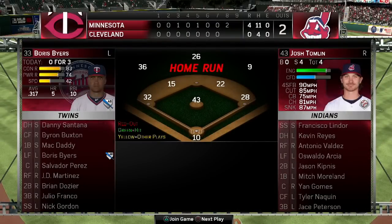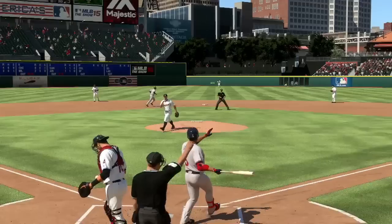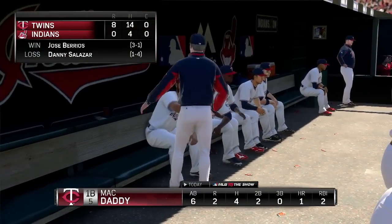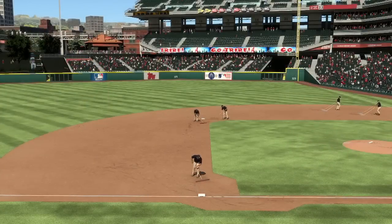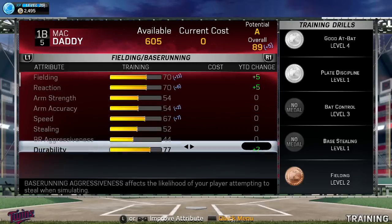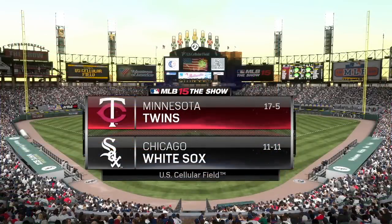Next man up is Boris Buyers — what a name — and he goes deep for a three-run shot. Twins up eight nothing in the ninth, and they finally get Mac Daddy swinging, but that's the first time he didn't make contact. Four for six in the game. Player of the Game goes to Jose Barrios, who goes the distance and gets the win for the Twins. I've said it before — I'd love to see that guy come up to the majors and contribute in real life.